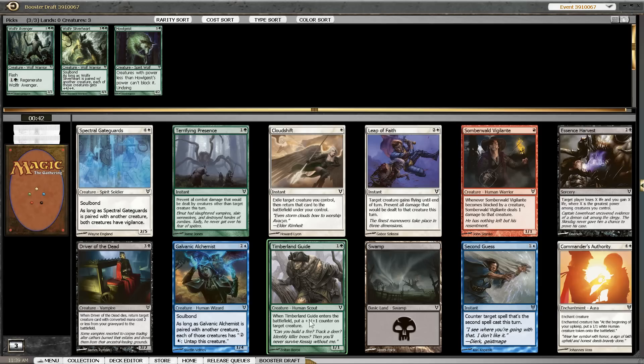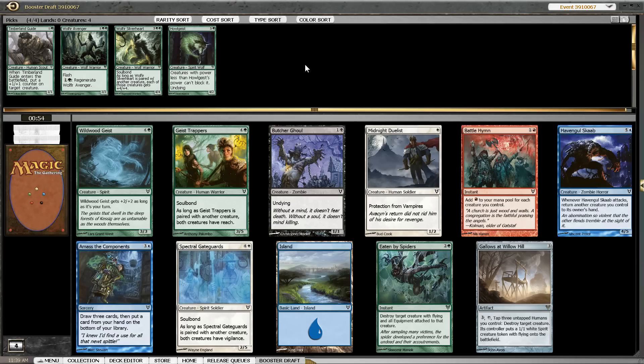Here we have Timberland Guide and not much else. Cloudshift is a nice trick. Galvanic Alchemist is playable, as is Driver of the Dead and Spectral Gateguards, but none of them are really interesting. So a 2/2 for 4 that also works nicely with the remaining cards we have is a great way to continue this draft.